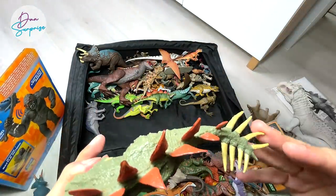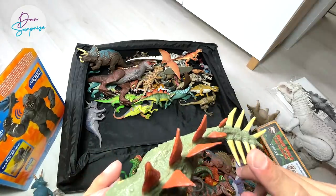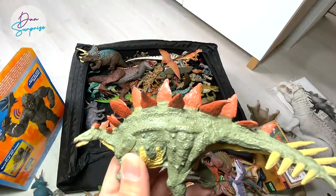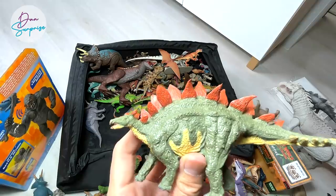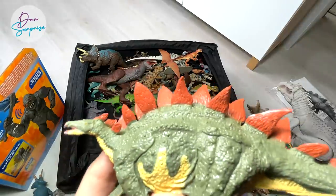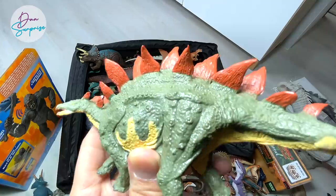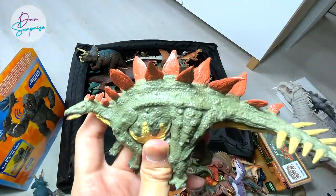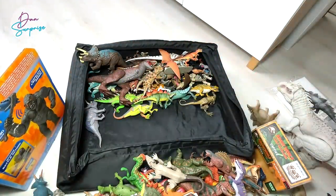This is actually a Stegosaurus from Terra by Battat, and this is a controversial figure. The paleo artist who created this model has apologized for creating the Stegosaurus with eight spikes, because at a point in time some research showed the Stegosaurus actually had eight spikes on the tail. But it has been concluded that it doesn't. The plates also don't look like what a Stegosaurus should have. So this is not the most accurate figure from Terra by Battat, but it is definitely one of the most talked-about figures during that time.